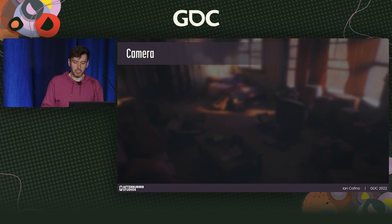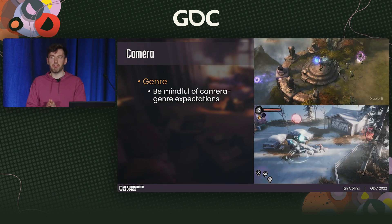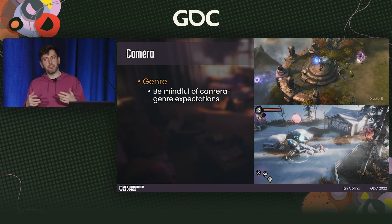Let's talk about camera and framing — it's a critical part of the combat experience that when done right is mostly undetectable, but when done wrong can have a huge impact on player experience. Camera is a huge driver for genre, so think about what it communicates to your player. As an example from Dreamscaper, because our camera is relatively static, far back and top-down, players expected a certain speed and snappiness to the combat that mirrored other similarly framed games.